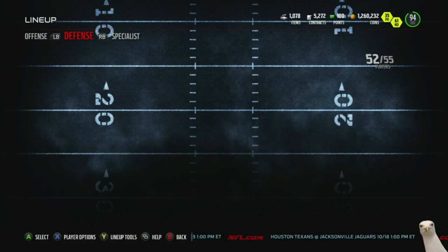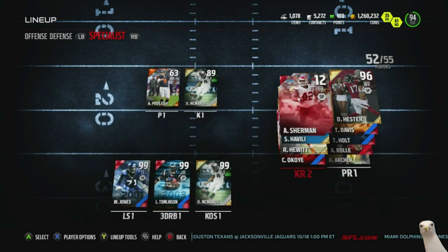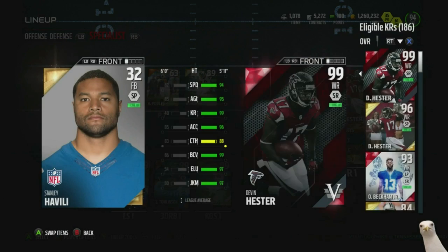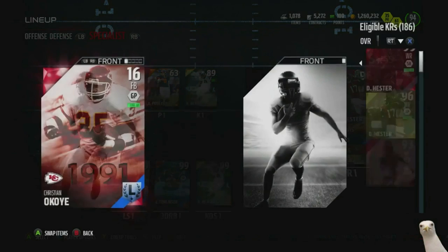Now I also get to put Lorenzo Neal as a kick return blocker, and that's gonna help out pretty well too, considering he has really high run blocking. We're gonna put Lorenzo Neal right there, then put Sherman there as well — that gives us some really good kick return blocking. We also have Hewitt who has really good high run blocking, and another fullback that can block pretty well.